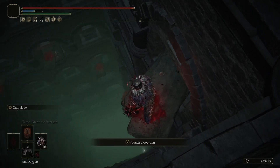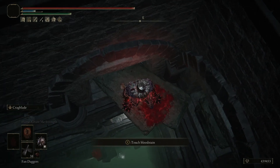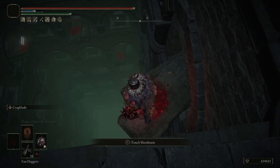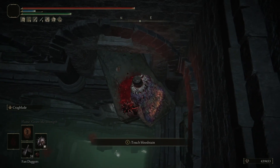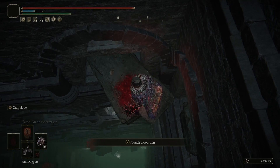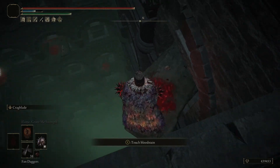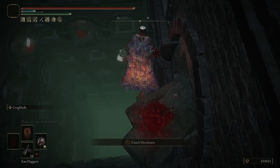So what you're going to do is stand on the corner — there's like a square corner that the two tombstones are making. You stand on that, and you're going to face toward where the edge of that touch bloodstain message is, where this other bloodstain is — that's the one that we're aiming for. All you're going to do is just sprint off. Have faith, just sprint.